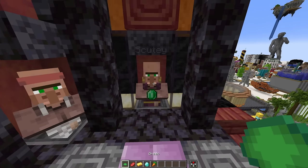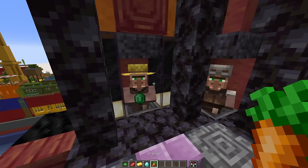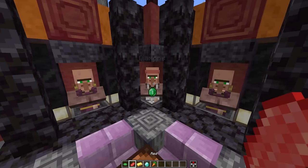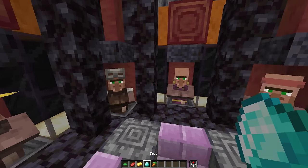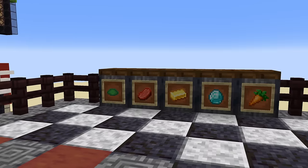For example, I hold out a scoot — this activates this villager, and that will be our green note. Likewise if I hold out a carrot, that's our orange note, or beef for red, or diamond for blue, and gold for yellow — yes, that's the one I picked.